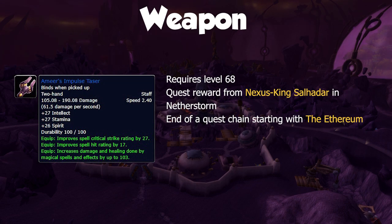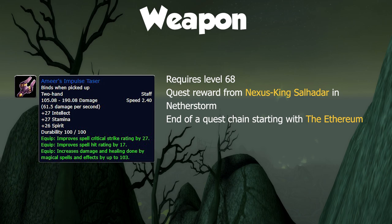For our weapon we've gone with Amir's Impulse Taser, which is a level 68 reward from Nexus King Salhadar in Netherstorm. This is the final quest in a really fun six-part chain. It has spell crit, hit, and a heap of spell damage in addition to a good amount of intellect, and not a bad place for it until you can get into Heroics or Karazhan.